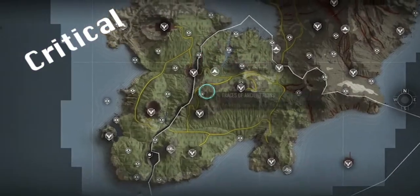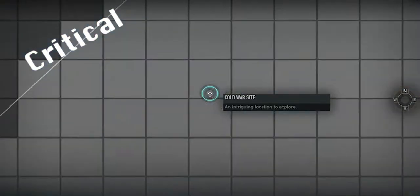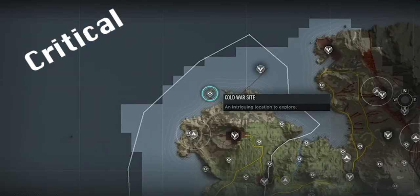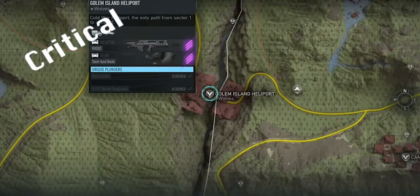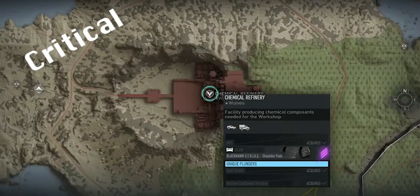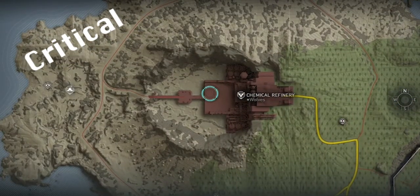Using the intel skips, you can begin by collecting one intel from the Cold War site, which is northwest of Gollum Island. After you have that, you can input the password into the node at Heliport to grant access to Bow at the Chemical Refinery. Once you've beaten him, you can head into Sector 2.